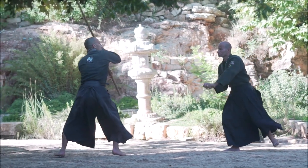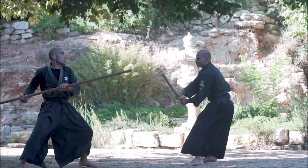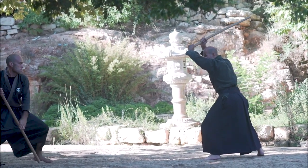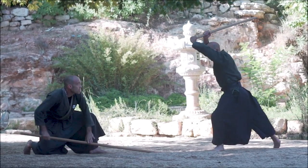One blow to the head from the right, another one from above, deflecting the sword and then tzuki to make him step back, dropping the bow to create more distance and tempting him to come in, then surprising with tzuki.